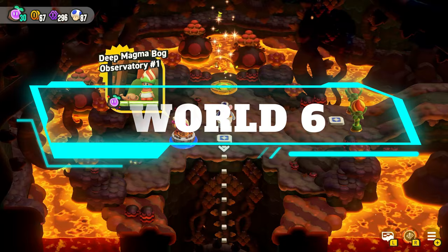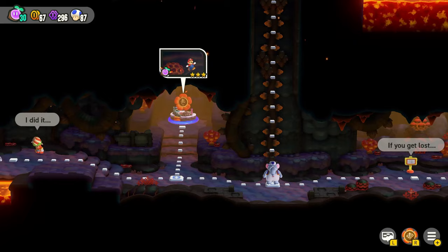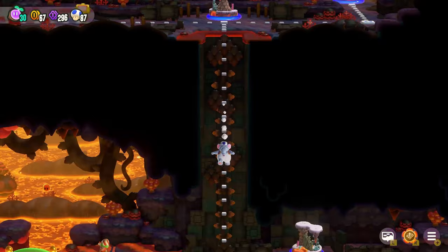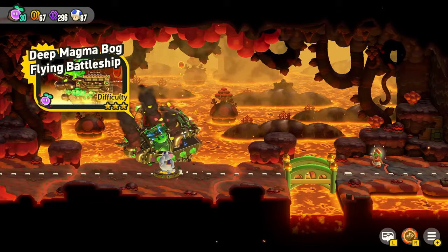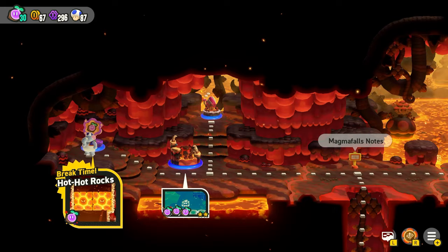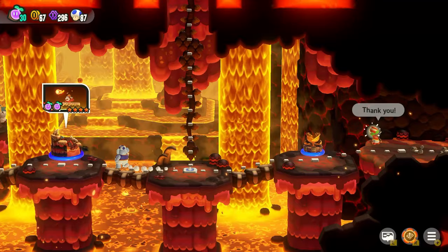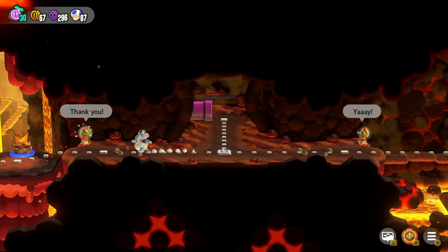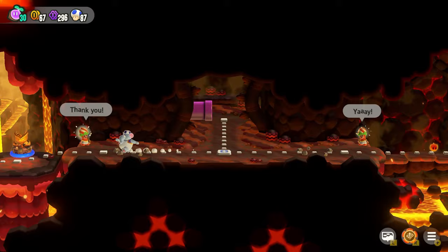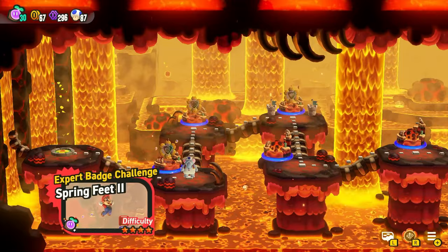World 6, Deep Magma Bog, is one of the most confusing Mario maps in history, but just follow this path and you'll be fine. From the beginning, go down, then go right — you can't open the palace at the beginning so you'll go down anyway. Then go right again to where the Rumba's Rule. After you beat that, go down and to the left, pay this guy to rebuild the bridge. An airship comes and after you beat it you'll unlock some courses. After the airship, head down and go left — there's also a secret bridge you can build by talking to the guy on that side, though you have to come from the left side. Go left and you'll have a whole bunch of badge trials and expert badge trials down in this deep magma cavern. That will unlock the special world entrance.